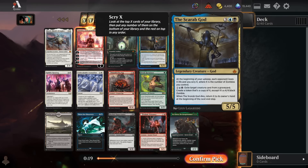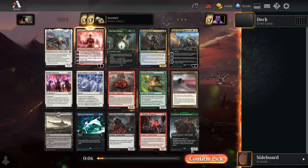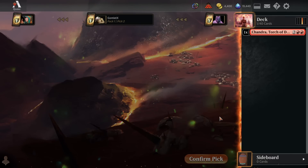There's also Scarab God, which is a ridiculously powerful finisher. A five mana 5/5 that comes back to your hand anytime it dies, and can exile creatures from graveyards to make 4/4 copies of them. Just an exceptional pack as you're always going to have in the Arena Cube.